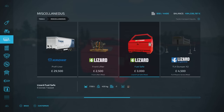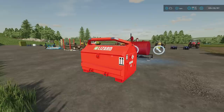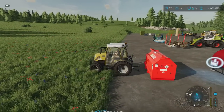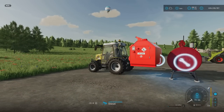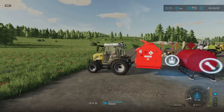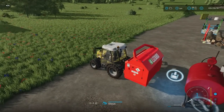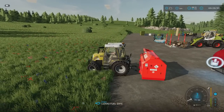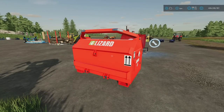You'll find it under tools and miscellaneous for three grand, and the slot count drops to one when attached. You can change the main colour. Once it's full you can either transport it on a three-point link, with a crane arm, or on a trailer strapped down — that's entirely up to you. Put it in the forest or somewhere on your map where you often run out of fuel, and go collect it when required. That's the Lizard Fuel Safe by North Modding Company.